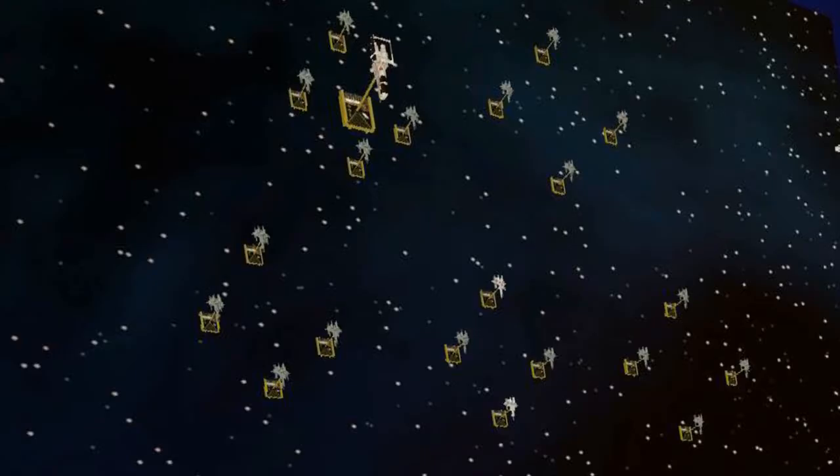These are the ships we used for House Casito. They are all the same except for two command ships, which are the white ones. The command ships have a higher skill rating, so they're going to move last and shoot first.